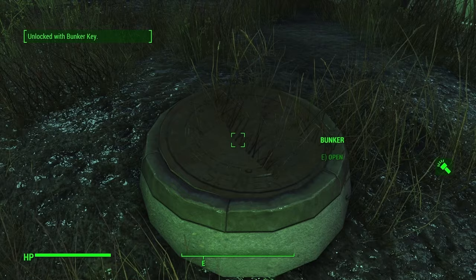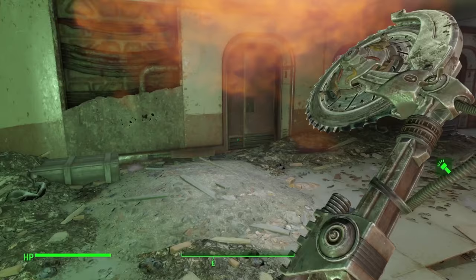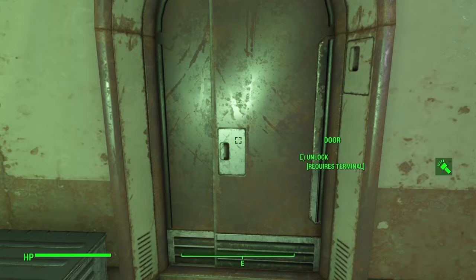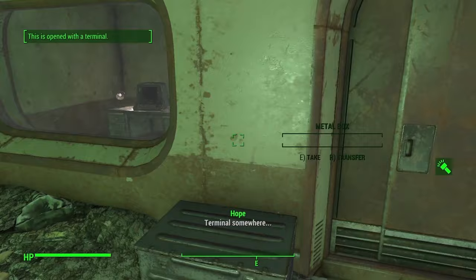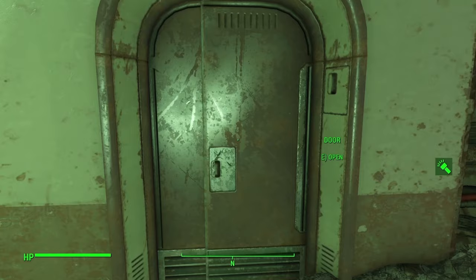There are turrets at the bunker entrance — dealt with. Now, which of the three doors do I go through? There's also a terminal. One door is probably the exit, one is locked and likely just loot. Let's check the bunker itself. This one might not even classify as horror — we'll see — but the other two definitely are.